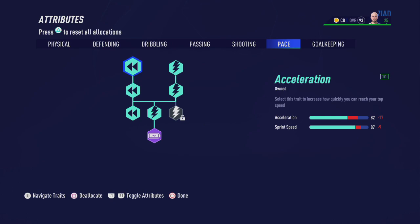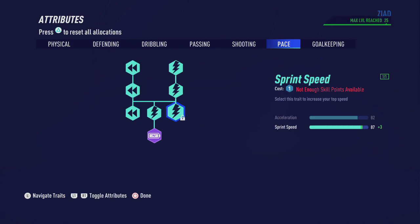Finally on to pace. In this part we're going to pick up everything except for one of the sprint speeds in the bottom right corner to end up with an 82 in acceleration and 87 in sprint speed.